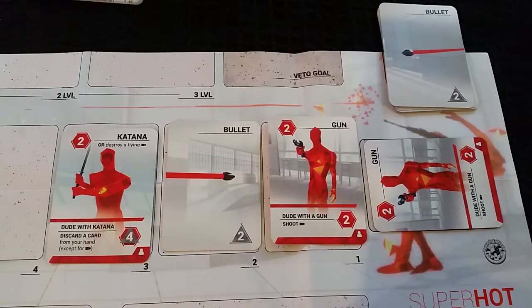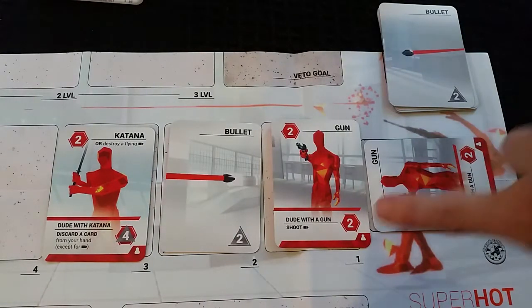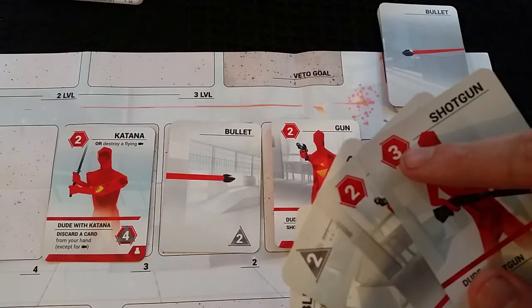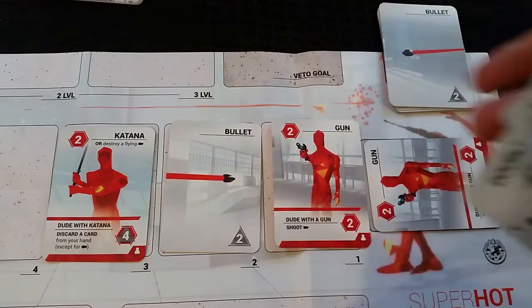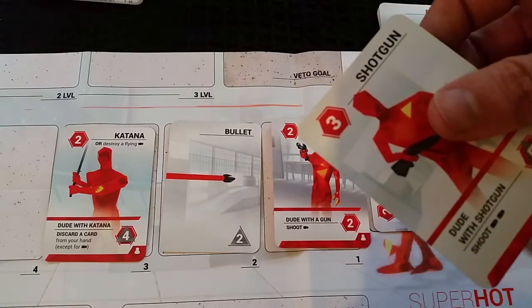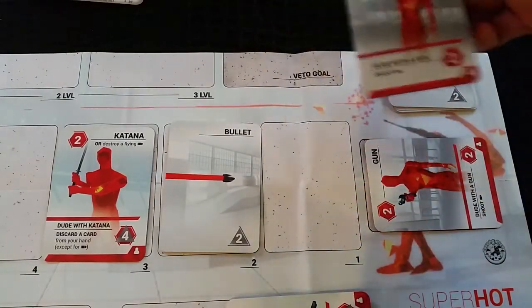To destroy or knock out a card you need to equal or beat the number at the bottom of the card. So if I wanted to destroy the dude with a gun I'd look at my hand's top numbers. The shotgun card and the gun card both have enough strength and are the same type — they need to be the same type. If I spend that card, it goes to my used area and I can remove the enemy and put it in my new card area.